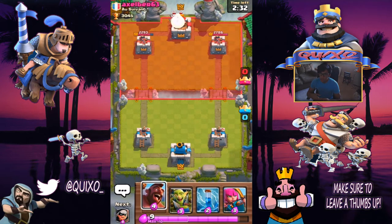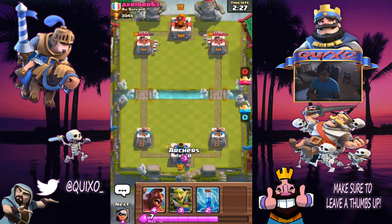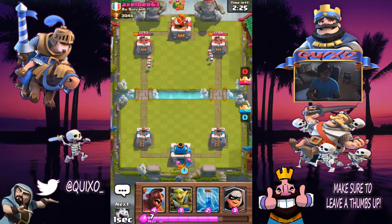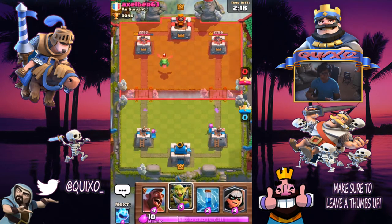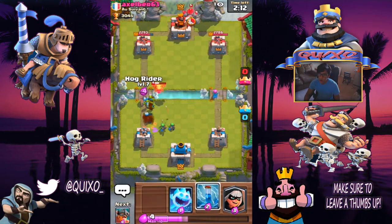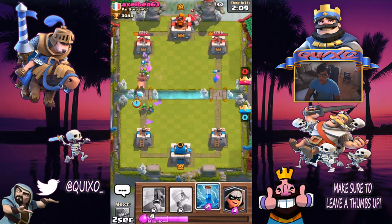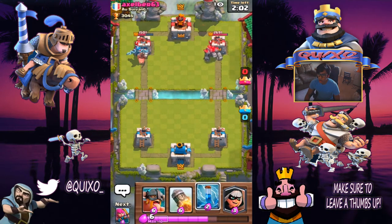I usually like to push up with both of them because it makes for a good counter. The goblins really distract the troops when he's gonna try to defend. So I put the goblin gang right there and push up with the hog rider. I put an ice spirit so I can get that little bit of a freeze, but he logs it so unfortunately we only get a few hits — nothing to worry about too much.